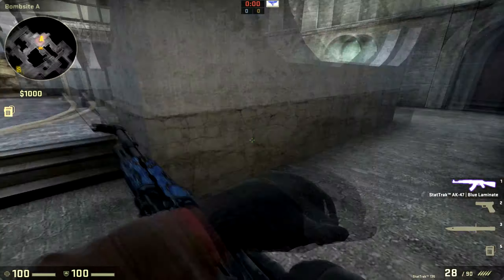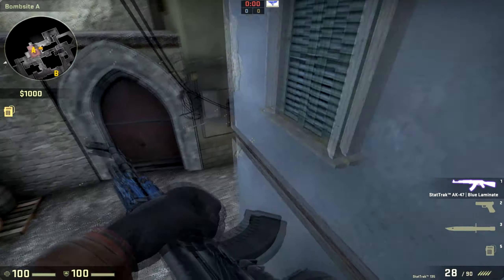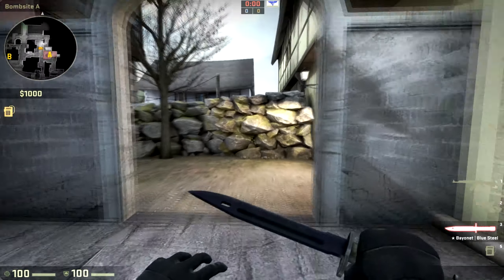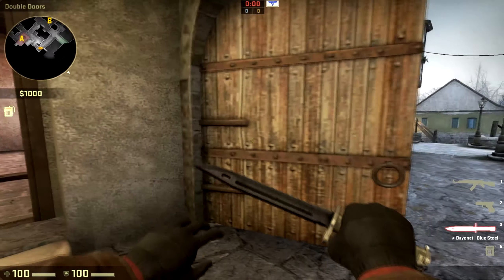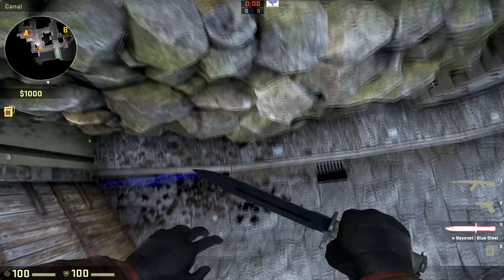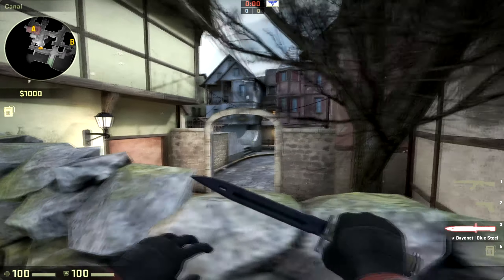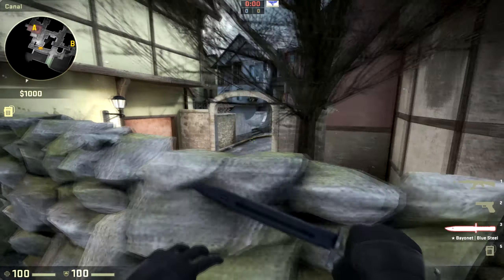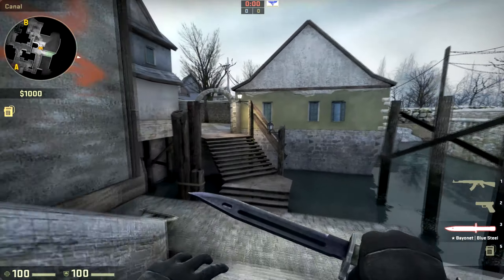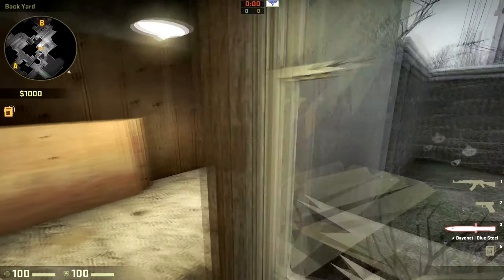Another thing that I like with the map is the fact that there's a lot of boosts and nice jump spots where you can hide and sit and just hold the sights from, like here for example, or this one. If you've lost control of the A sight and you're rotating for B, if you get someone to sit on top of you here, you can pretty much see straight into the balcony and the sight, depending on where you stand. I just know that this map, if it gets in the game, is going to be a really cool map to play and a lot of people will like it.